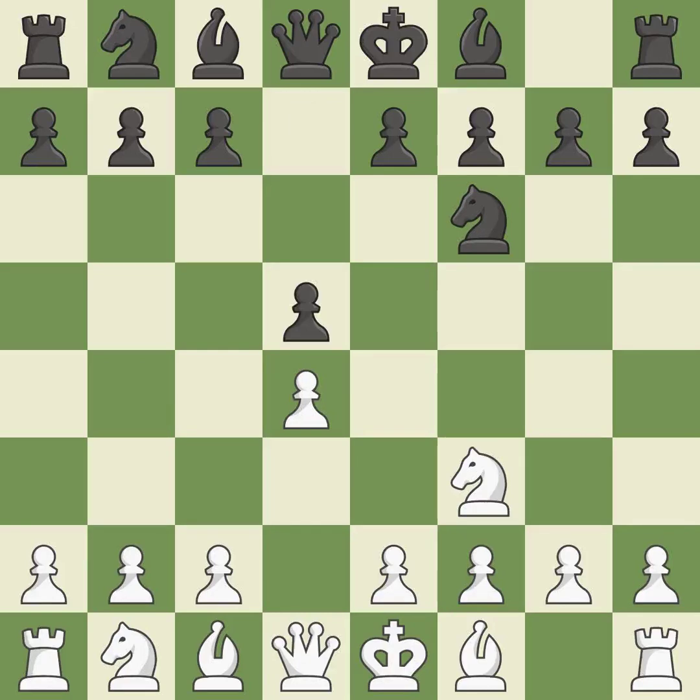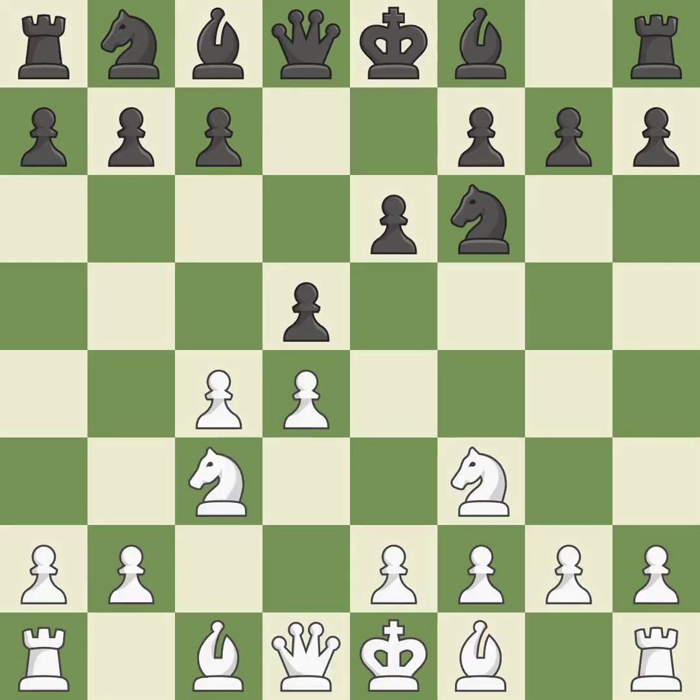The center's d5 square expands and obtains control of the e4 and c4 squares. The d5 pawn is protected by e6 while the dark-squared bishop can advance. Nc3 develops the knight, attacks the d5 pawn, and controls the e4 square.